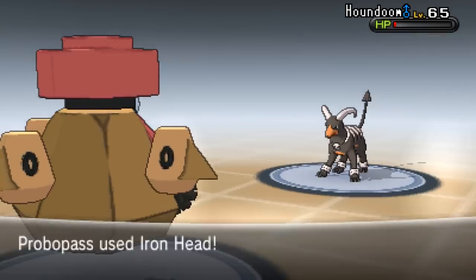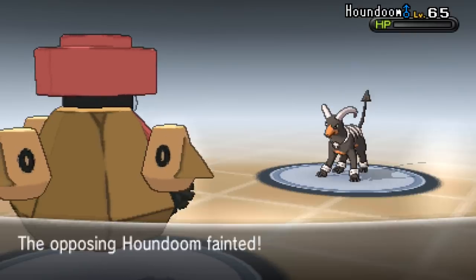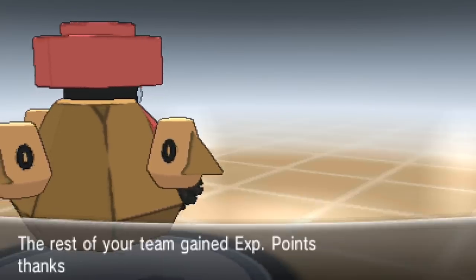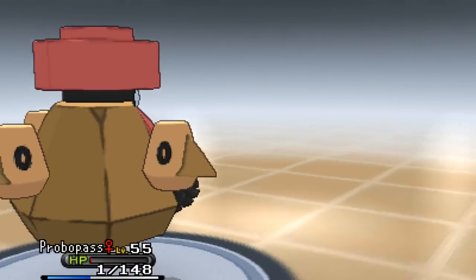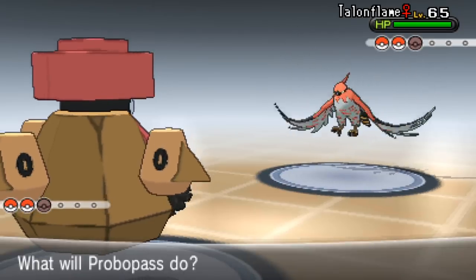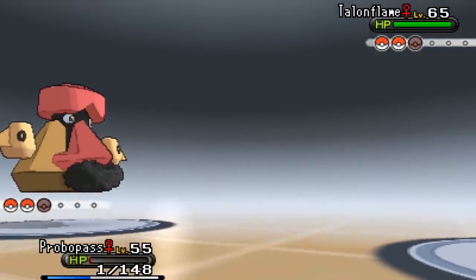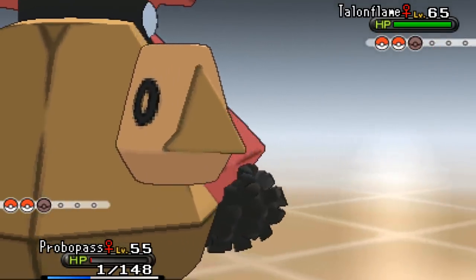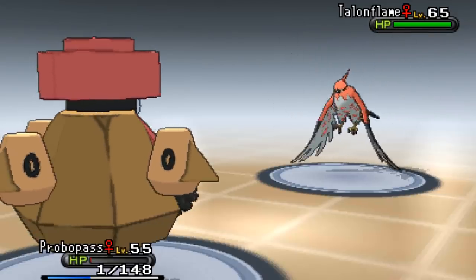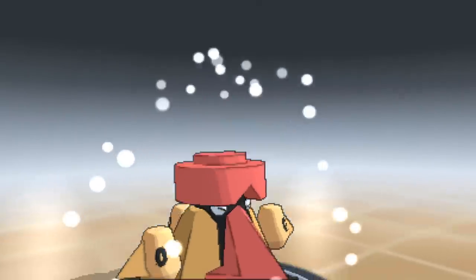Going for Iron Head - hopefully we outspeed. Good, good! Houndoom is down. Next up is Talonflame! Oh no, it can use Brave Bird. Iron Head is actually four times super effective against Talonflame because it's steel type - normally steel is not very effective against fire and flying types. Wait, it's got Quick Attack - that's a normal type move!